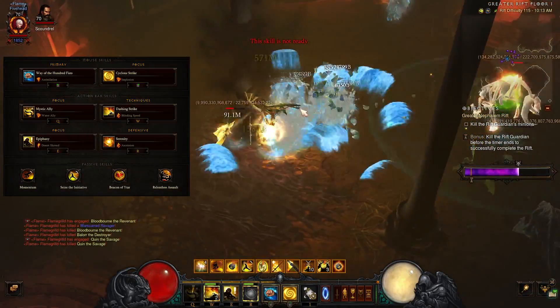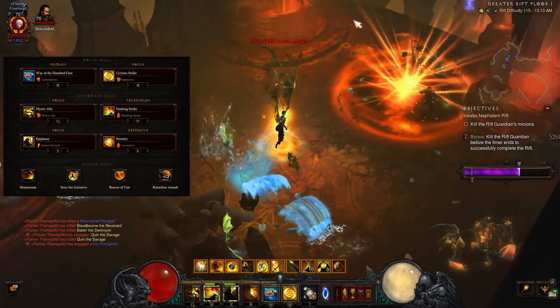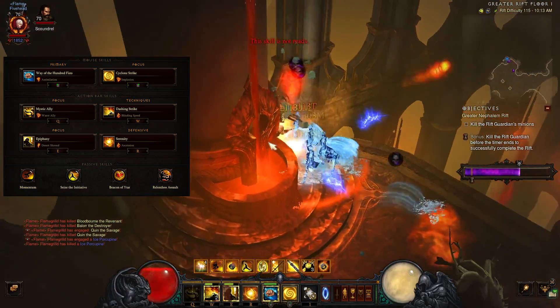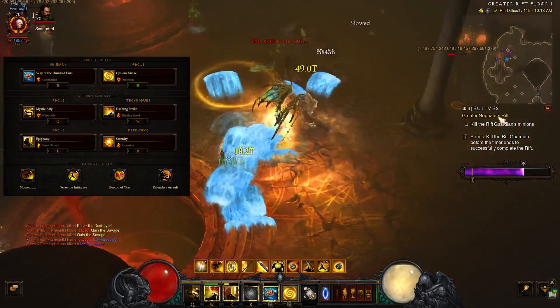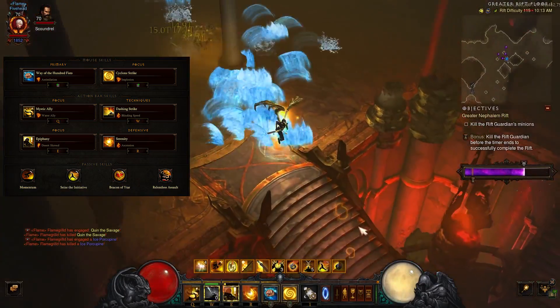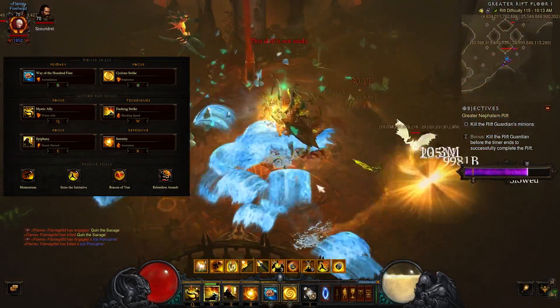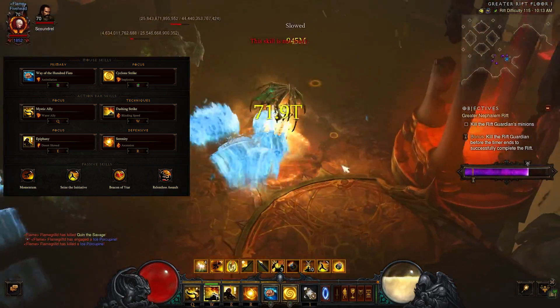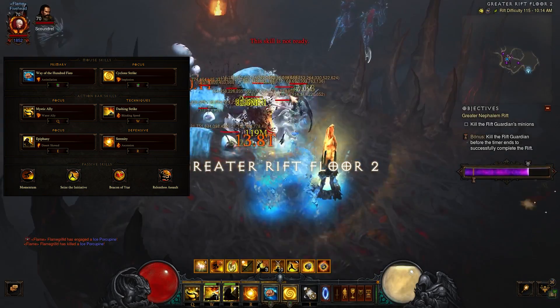In terms of skills, nothing much changes with the Inner's builds whether pushing or speeding. We have Way of the Hundred Fists with the Assimilation rune, Cyclone Strike with Implosion, Mystic Ally with the Water Ally rune, Dashing Strike for mobility with the Blinding Speed rune for toughness, and Epiphany with the Desert Shroud rune for extra toughness, and Serenity Ascension.